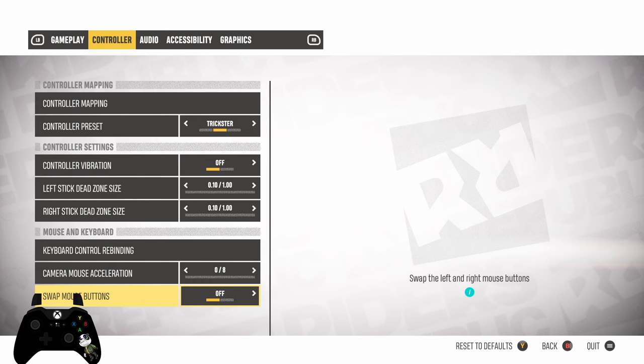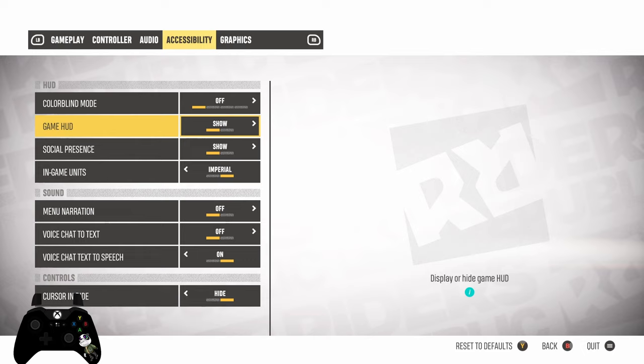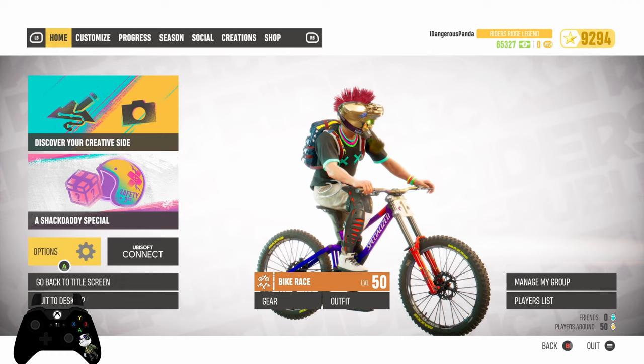Audio is pretty straightforward. The only special thing is the music is all the way down — the music you guys hear is something I put in myself. GameHud is always on. If you want to do a montage, you can turn it off for a cleaner look. I see other people do it, so I recommend that if you're going that route.